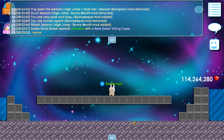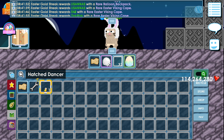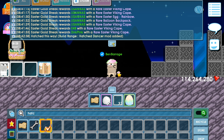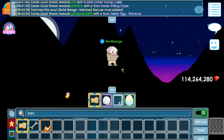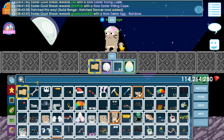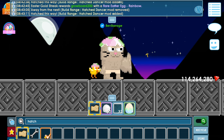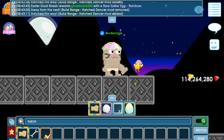Next we have the hatched dancer — dance with your newly hatched chick! Wow! It's useful — it's got the build range mod. Congrats to everybody here! Build range mod — it's a pet. This is a hat item, see? It's the hatch dancer. Look at that, that's so cute! I'm gonna break a block. Wow, very cute. I like this item!